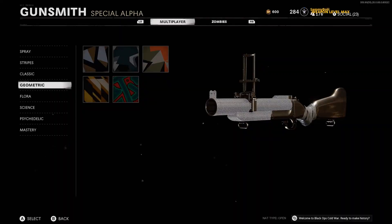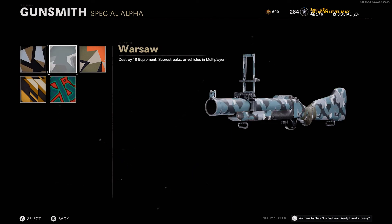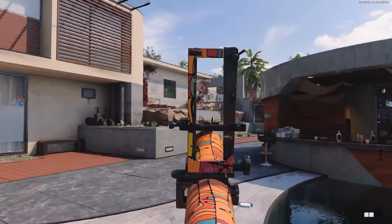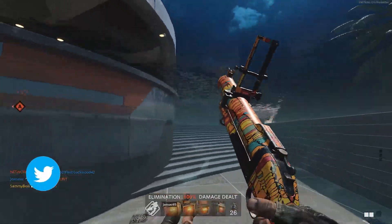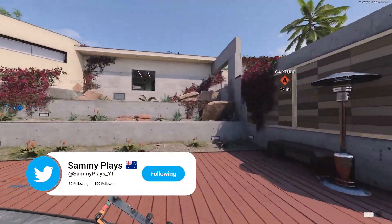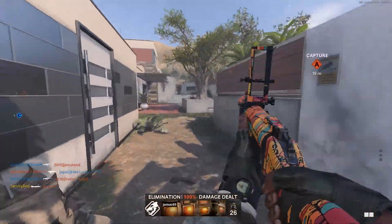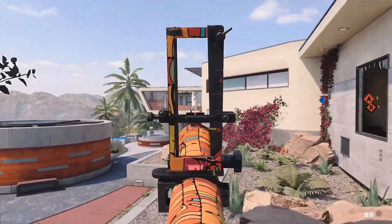Moving on to the geometric camos, these just require you to destroy 50 equipment, scorestreaks, or vehicles. These are pretty easy, though they take a little time since you obviously can't shoot down aerial scorestreaks. These are camos you do in the background while working on others. The only tip is to run Engineering on your class, which lets you see equipment, scorestreaks, and vehicles through walls — so when you spot a field mic, proximity mine, or anything similar, you can get to that area and shoot it with the launcher.